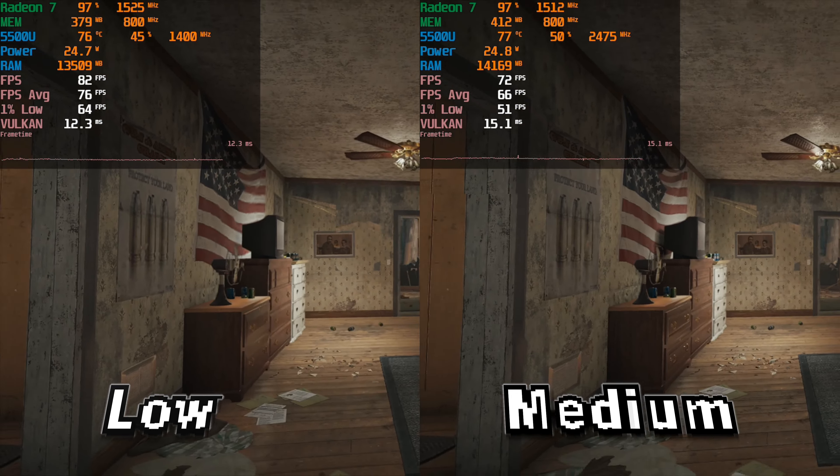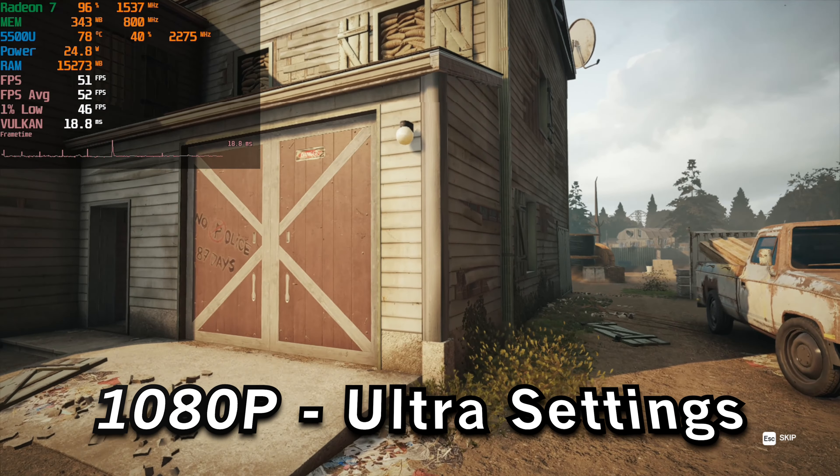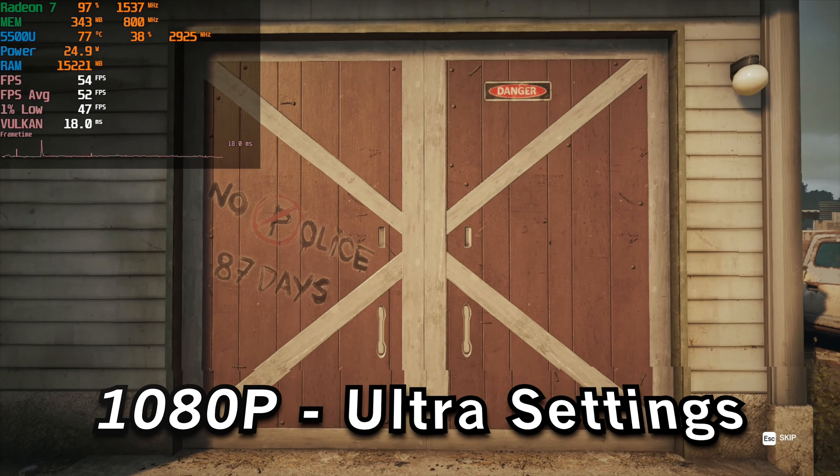Here on the left the game is running at the high settings and on the right at the very high settings. There's not a big performance difference between the two, but we are starting to eat up a lot of RAM and we're going below 60 FPS. Visually it does look better than the low setting, but I don't see the benefit in a competitive game like this — I wouldn't sacrifice an almost 20 to 30 FPS difference for it.